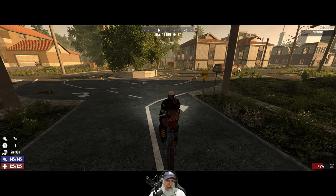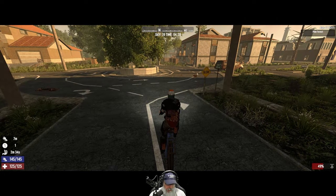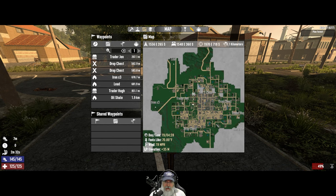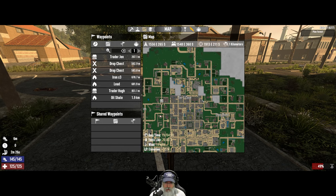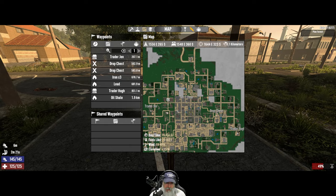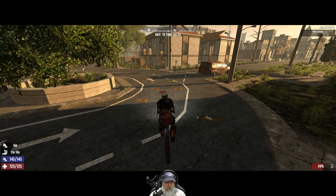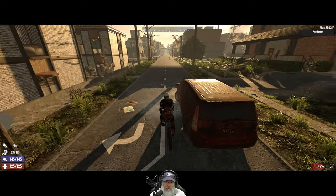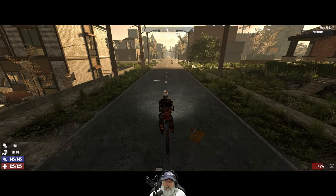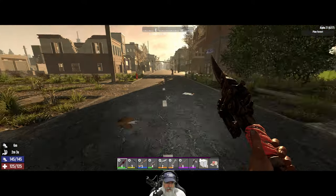Welcome back everybody to Seven Days to Die Alpha 21, I'm an Old Guy Gaming. In this episode we're going to do another random loot session. We've uncovered the perimeter of our town, so we're going to start working more on the interior. For the first few random loot sessions we're not going indoors much, just hitting cars, mailboxes, things on the outside — and if there's a garage open we'll pop in there too.